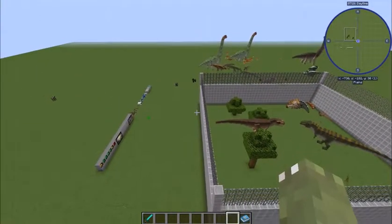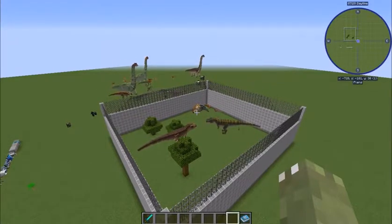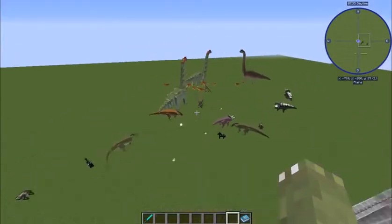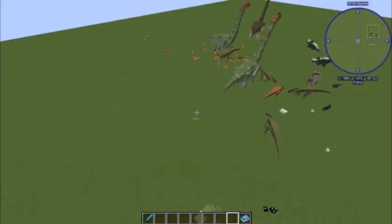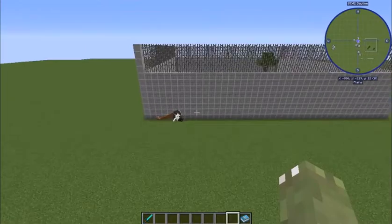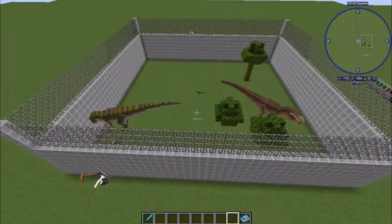So that's most of the JurassiCraft mod until they update it. I know in their next update they're going to have Microraptor, which is going to be cool. They might also have Coelacanth. They need to hurry up and add more - this is amazing. If this had more dinosaurs in it you could build an actual park. You need Spinosaurus in here, also Stegosaurus, and definitely the Indominus. Anyway, I'm DinoCroc - thank you for watching this mod review. Bye!